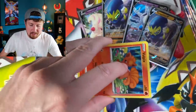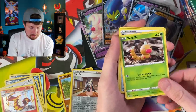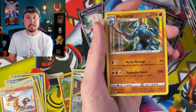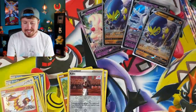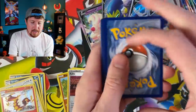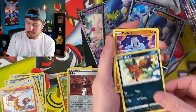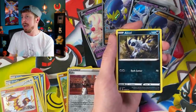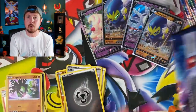I know the Elite Trainer Boxes have been pretty lucky but now that I've said that, it probably won't be. Energy, Rotom Bike, Great Ball, Kaboo - and yes, another Machamp. We'll set it with our Champion's Path - I think we're at a total of 10, correct me if I'm wrong. If you are new here to the channel, thank you so much for coming by - hopefully you'll hit that subscribe button and become part of the breaking family. We're a positive community, nothing but positivity here.